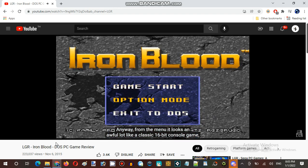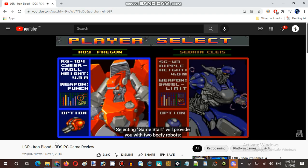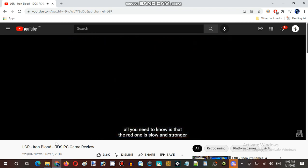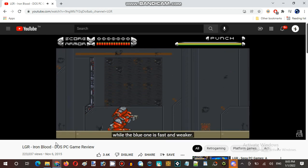From the menu, it looks an awful lot like a classic 16-bit console game, right down to the music and sound tests in the options menu. Selecting Game Start will provide you with two beefy robots, the RG-104 Cybertrol and the SG-43 Ripple. These mecha have their own pilots and there's a pretty involved backstory in the manual, but all you need to know is that the red one is slow and stronger, while the blue one is fast and weaker.